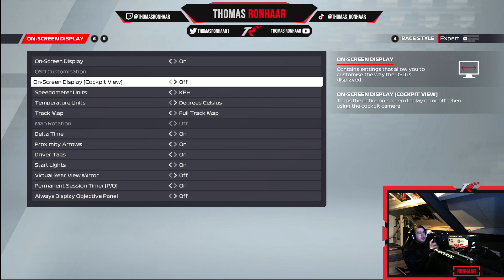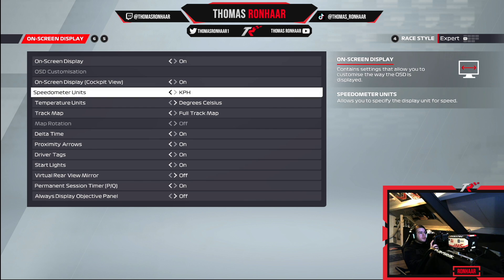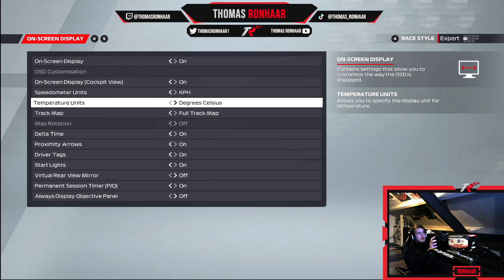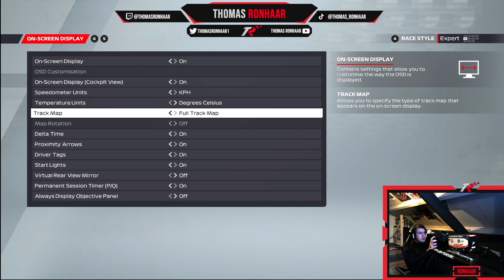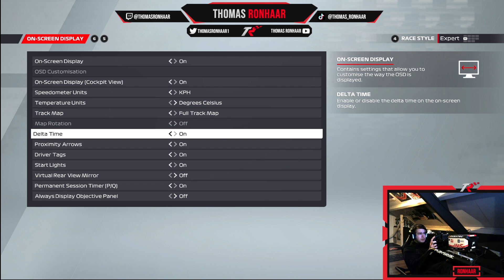If you want more information I would recommend turning this on. Obviously this all depends where you live — I live in Europe so it makes sense to use KPH and degrees Celsius. Track map I like to have as a full track map so I can see where everyone is on the map, unlike the mini map where you can basically only see one or two corners. So I recommend using the full track map. Delta time I like to have on to see if I'm improving or not, otherwise I'd have to look at the timing wall in-game which is very small.